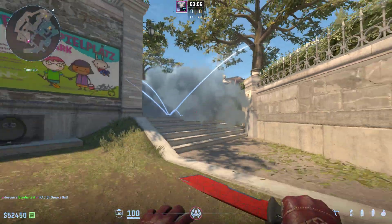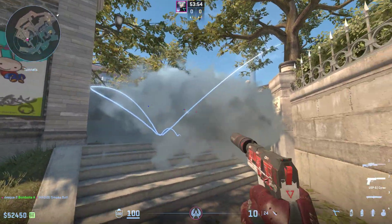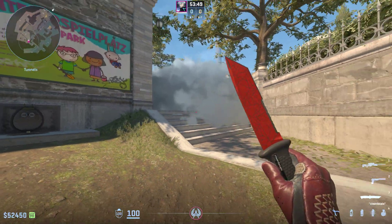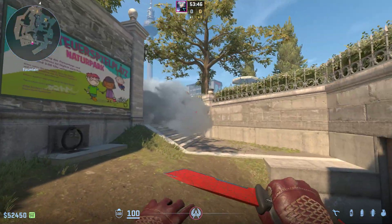They are gonna bounce like this and then land perfectly right here, just blocking off any vision for the T's. They are either forced to run through the smoke if they want control, just try to retake it after the smoke clears, or go into playground.